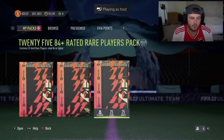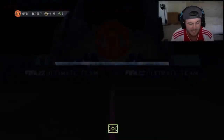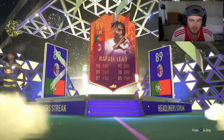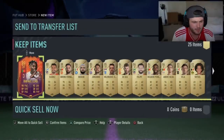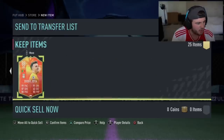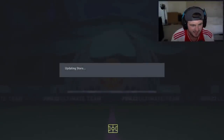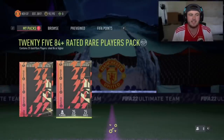Brian has got all three fodder packs - the 83 plus, 84 plus, and 85 plus times 25 or times 20. Let's open these up and see if we can get some decent cards. Given that loads of cards are in packs, it is going to be Rafael Leal's headliner card as the main card. Not ideal, not insane. Only one special card on this page, and two on the other. That's quite an underwhelming 83 times 25.